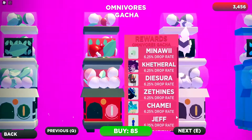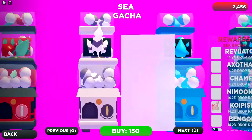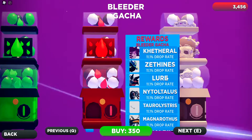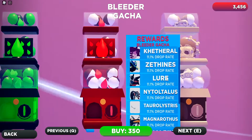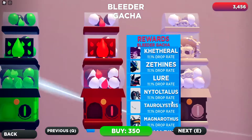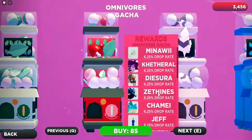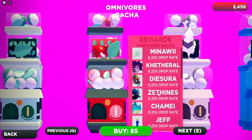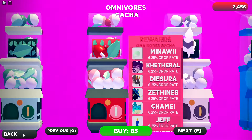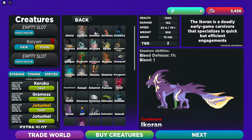In the gacha, it is an Omni — so it's a 6.25% drop rate in the omnivore section, and 11.1% in the bleeder section. The bleeder section is a bit more expensive at 350 per try, while the omnivore one is 85. I would probably go towards the omnivore one versus spending so much and probably not getting it from the bleeder section — so there are your options depending on how much you have.